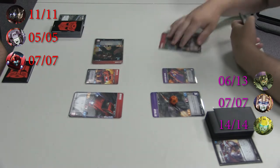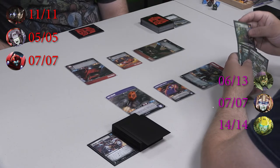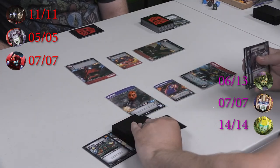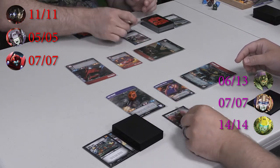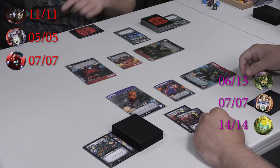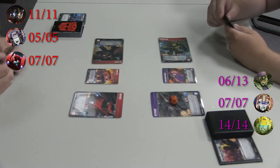We're going to flip Bumblebee, attack with Bumblebee, scrap an action from our hand, and draw two cards. We're attacking for six and I'm blocking six. Draw a card.